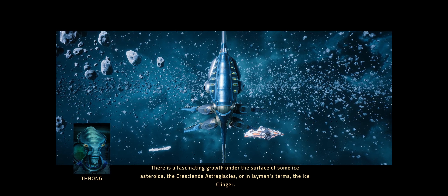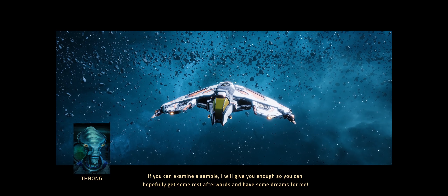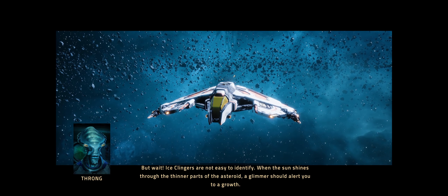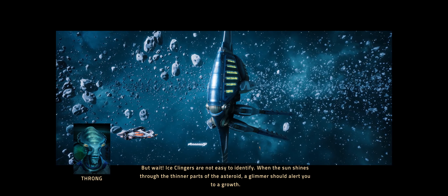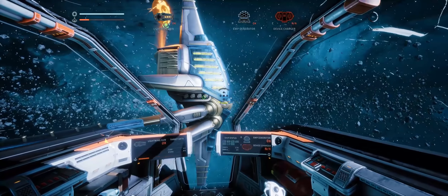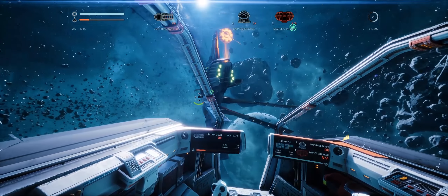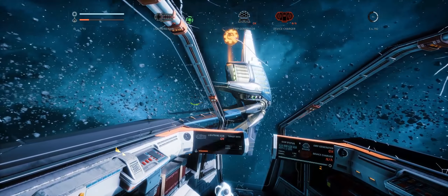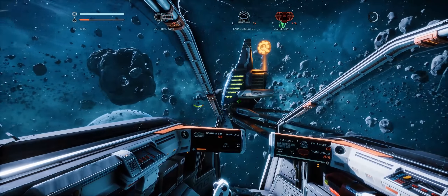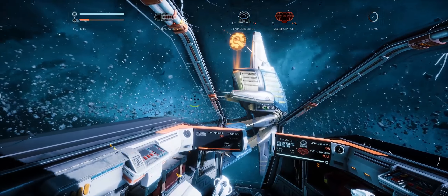'I got those green goo scannings you asked for — transmitting data.' 'Wonderful. The Vero-Veridica Australia is mesmerising, isn't it? Almost translucent mitochondria. But before I forget, here is your payment for the task. Would you mind answering the first question in my study of you?' 'Sure, shoot.' 'Do you ever dream of cloned sheep?' 'No, not that I remember. I rarely get the opportunity to sleep these days.' 'Disappointing. Are you ready for your next scanning task? There is a fascinating growth under the surface of some ice asteroids — the Crescendia Astroglacias, or the Ice Clinger. If you can examine a sample, I will give you enough so you can hopefully get some rest afterwards and have some dreams for me.' 'Ice Clingers are not easy to identify. When the sun shines through the thinner parts of the asteroid, a glimmer should alert you to a growth.' 'I'll keep my eyes peeled.'